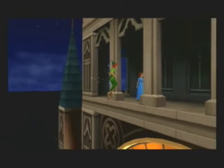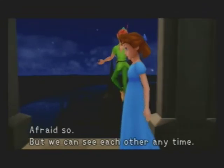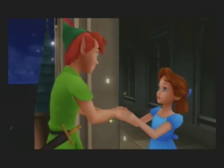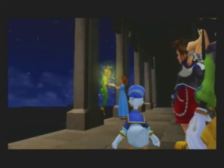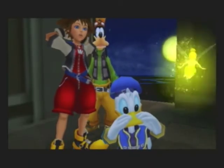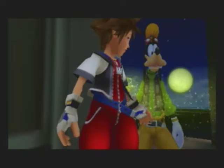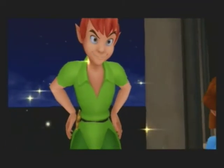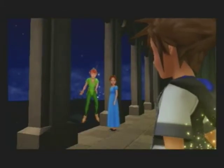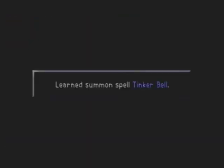Ongoing confrontation. Peter, are you really going back to Neverland? Afraid so. But we can see each other anytime, as long as you don't forget about Neverland, that is. Oh boy, she's getting steamed again. Do me a favor — look after her for me, will ya? Peter actually just handed us a new summon spell: Tinkerbell.